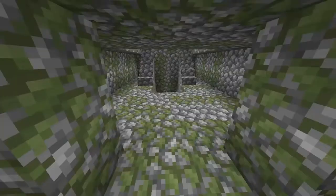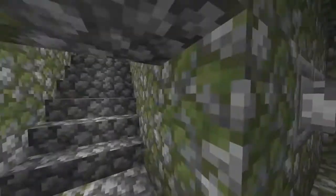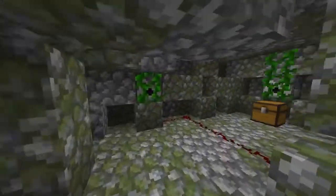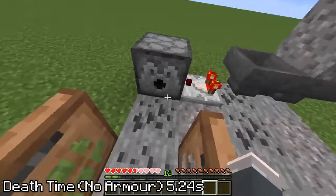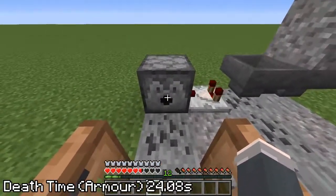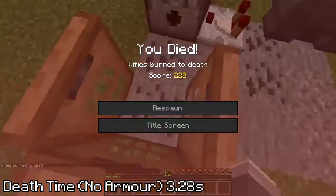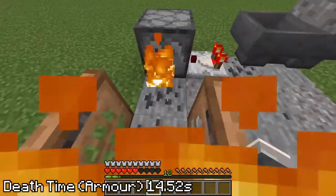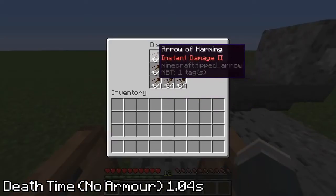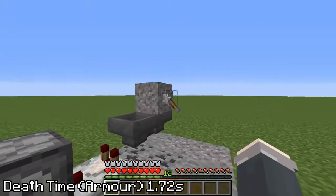The jungle temple is filled with dispenser traps — specifically, arrows firing from dispensers. Setting up a contraption that pelts you with arrows results in a decent time of 5.24 seconds without armor, and a pretty slow 24.08 seconds with diamond armor. Swapping them out for fireballs lowers the time to 3.28 seconds naked and 14.52 seconds armored. But adding tipped harming arrows into the mix takes only 1.04 seconds to kill without armor, and 1.72 with.